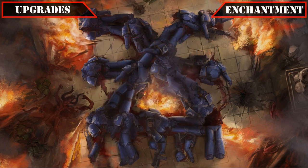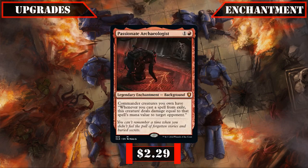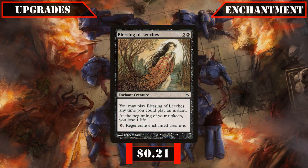For our last two enchantment swaps, we'll be removing the Ruinous Powers, whose theft-based burn doesn't really work with Abaddon's Cascade, replacing it with Passionate Archeologist, which turns all the spells that Abaddon cascades into into additional burn. Lastly, we're cutting Nurgle's Rot and exchanging it for Blessing of Leeches, which gives us a flash-speed way to keep Abaddon alive through most conventional forms of removal so he can continue cascading our spells.